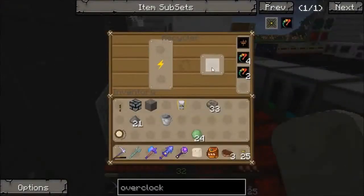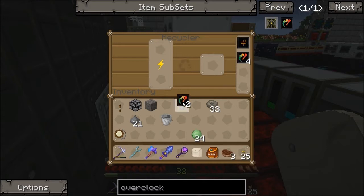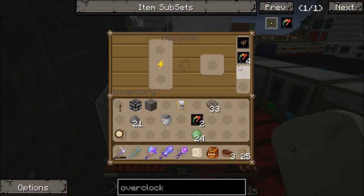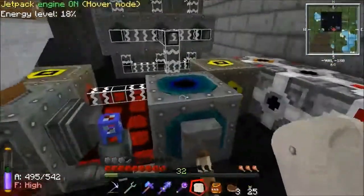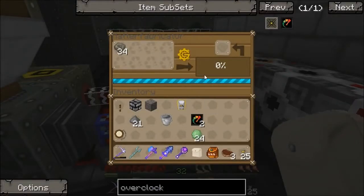It's a percentage chance of getting a scrap, and as you can see we're not doing great at the minute. Come on — I think that's going to handle it. Yeah, so that's 34 — so we've got enough for one UU matter. Bang on, 34 in there.